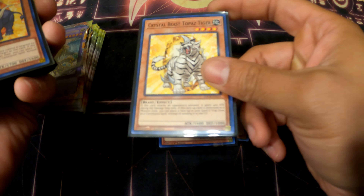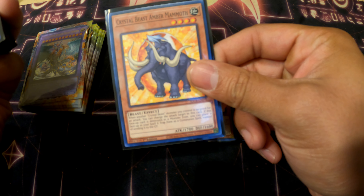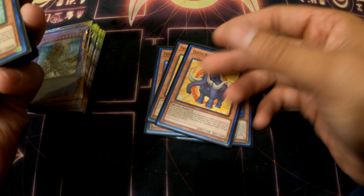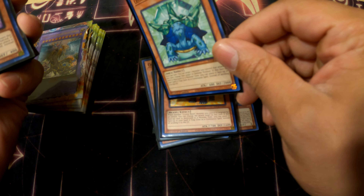One Topaz Tiger — he gains 400 attack when he attacks a monster, pretty solid. One Amber Mammoth — when another Crystal Beast monster you control is targeted for an attack, you can redirect to him. His effect is dated but he just looks cool. One Turtle — ironically I use Turtle a lot.